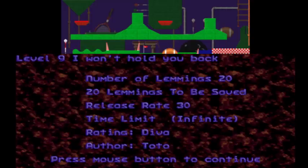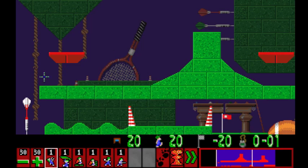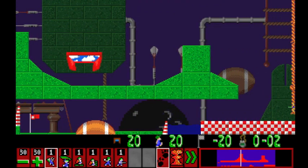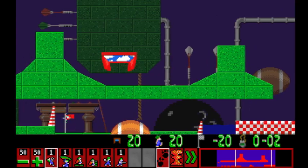Love that rock victory theme. That was a fun level, but also very easy for the D.Va rank, especially when you compare it to the last level. Now we're on level 9, I Won't Hold You Back by Toto. 20 lemmings, gotta save all 20. Sports level - pretty simple looking sports level as well. Right off the bat I'm seeing probably a glider hit the dart and turn around. Seems like a good plan perhaps.